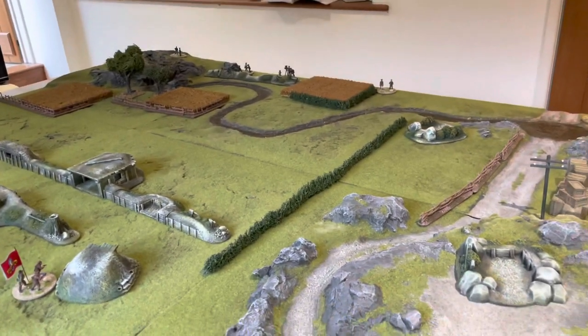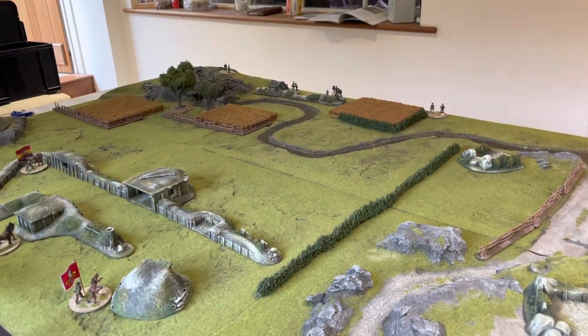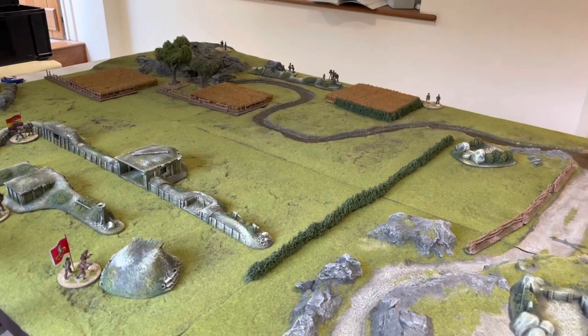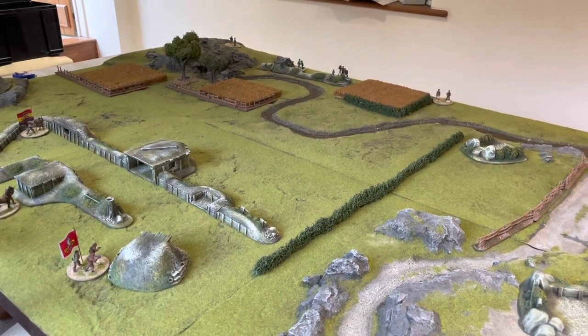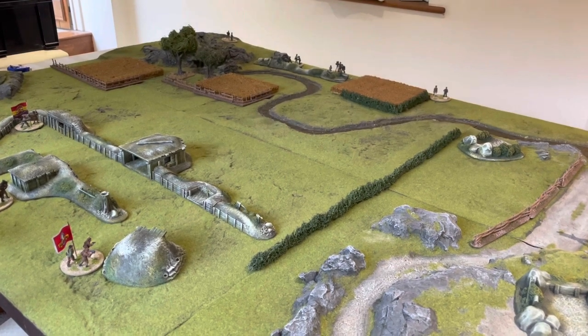I hope you enjoy today's game — another one of Chain of Command. We'll just show you some shots of the patrol phase as it plays out. We start in an attack/defense scenario with four patrol markers already on board for the Republicans, and then we get D6 moves by the attacking Nationalist forces.